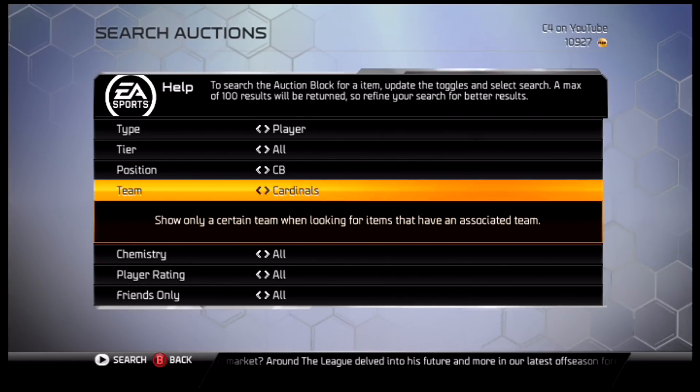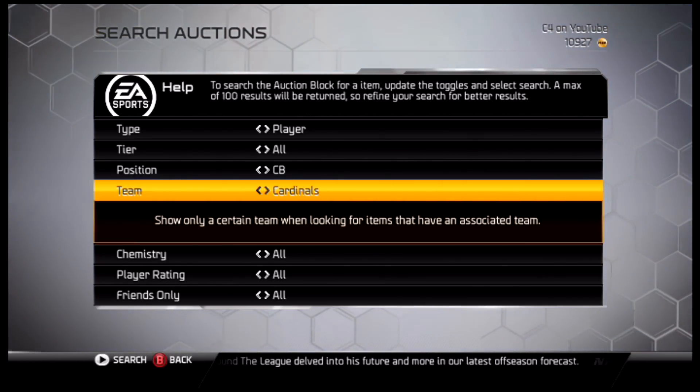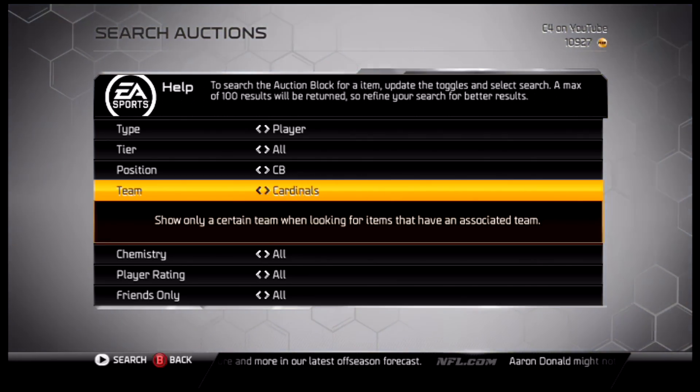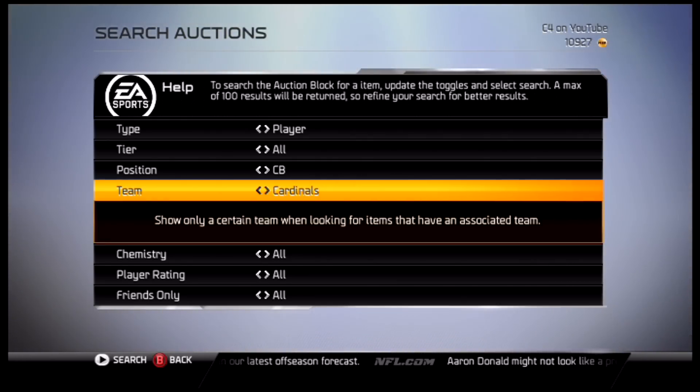What's going on, it is your boy C4 here. Today we're going to break down the top five cornerbacks in Madden 25 Ultimate Team 2.0. We're going to start at number five.